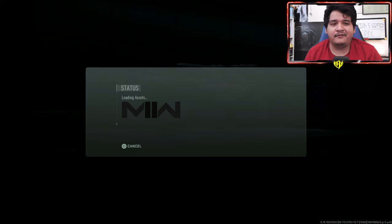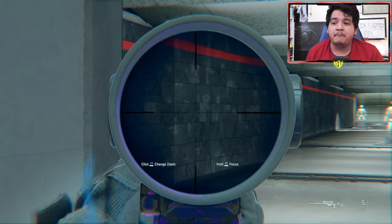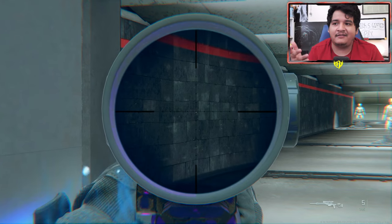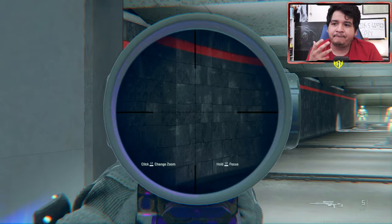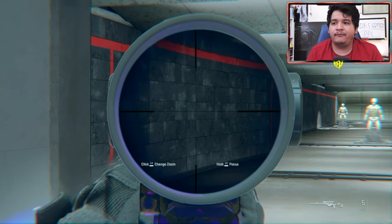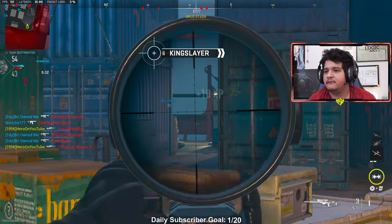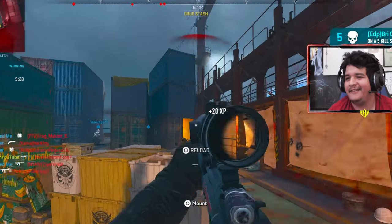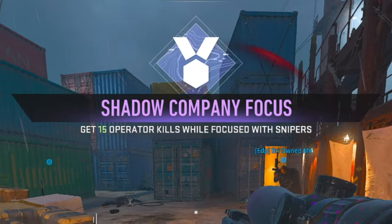When they say 'focused,' there is a specific requirement. When you're aiming down sights, click the button to focus and you'll see an animation — you'll hear your character breathe. Within that little time window, you have to shoot and get the kill to count as a focused kill. Make sure you are ADS and focused, and you'll get these kills done easily on Shipment.